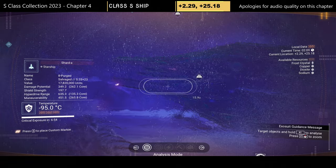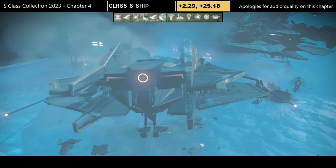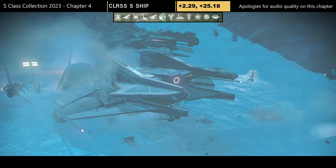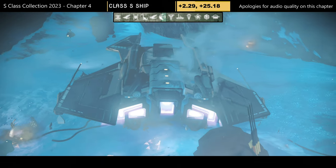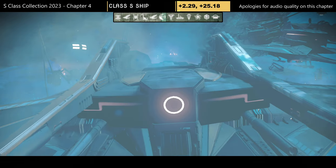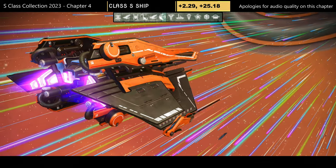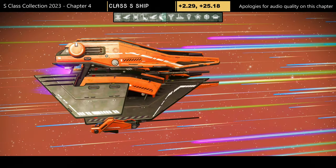Journey number fourteen — definitely not my color scheme, but including it because it is an S-class. Orange and black — a nice style if you like it, but the color scheme has never been a big fan of mine. This is one of the early ones I picked up.